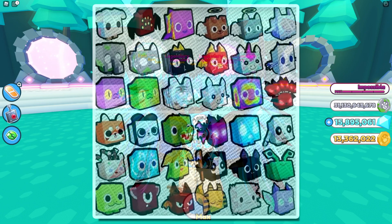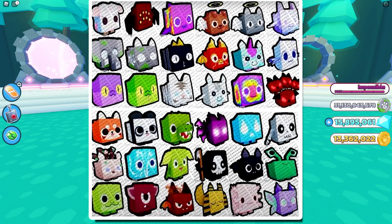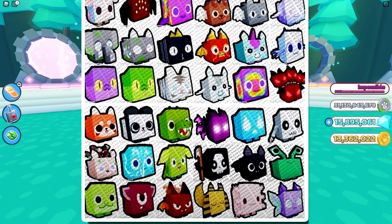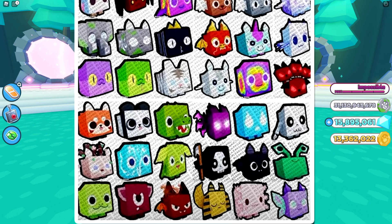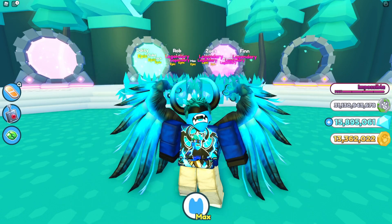This is the final leak I could find. As you can see there are a lot of the same pets that have already been released, but there are a couple that have not been released yet. You can see the Hades on the right side in the middle, and below that in the bottom right there are a couple of brand new pets — something like a three-headed alien, and below that what looks like a fairy pet. Very cool stuff.